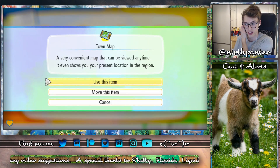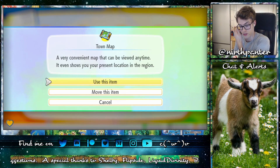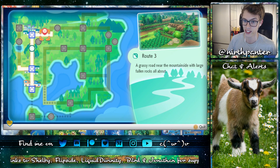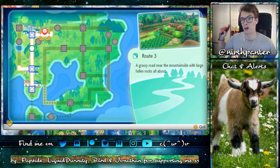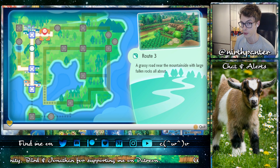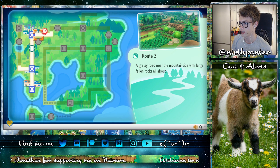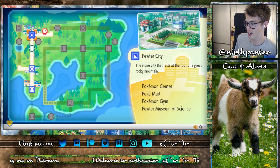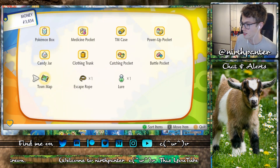If you have Let's Go Eevee, you will have to trade with someone who has Let's Go Pikachu. But here in Let's Go Pikachu, you can see on the map that I'm in Route 3, right east of Pewter City. So let's see if we can find one.